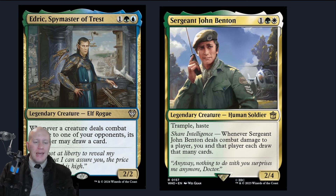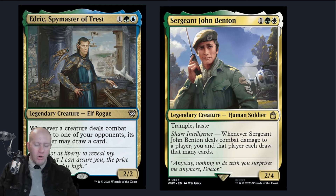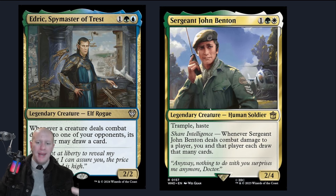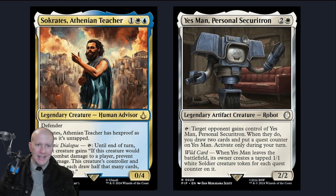We've got Edric here, which encourages people to go hit other people because they get to draw cards when they deal combat damage to someone else. Sergeant John Benton is a crazy card — you could make a $15 deck around just this card as a big group hug commander. He's going to potentially help chip away at other people, especially because people don't really want to block him. He'll come in, deal damage, and then everyone gets to draw cards — everyone loves to draw cards.